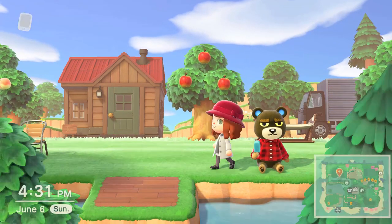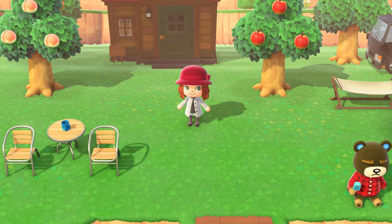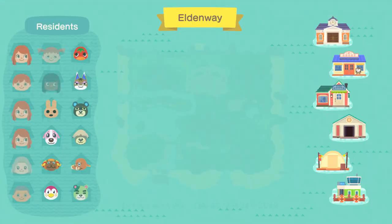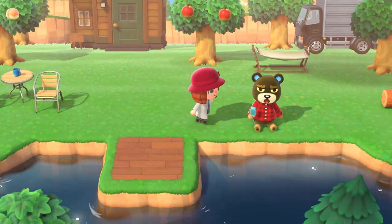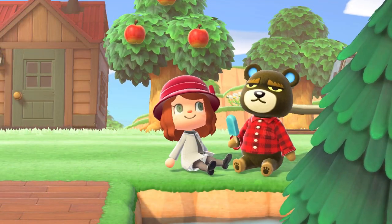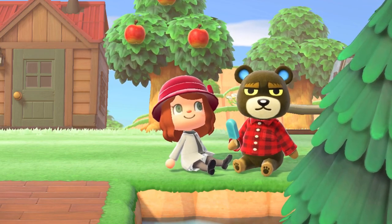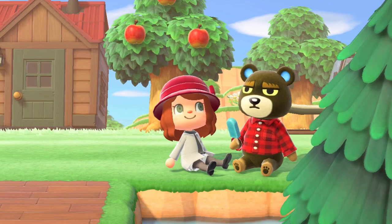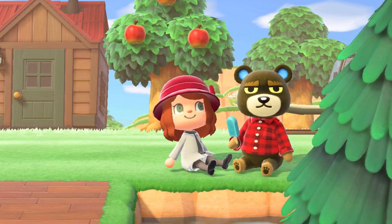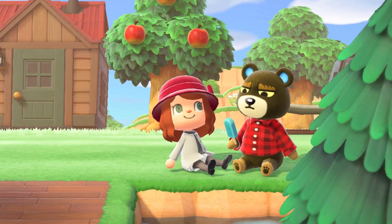I think that's every area — every area in Pocket Camp right there. Every area I recreated, it really took up a whole island, but it's really not that much. There's the dream address if you would like to visit yourself, but a word of warning: this island ain't gonna be here long. So there you have it — the end of the Pocket Camp recreation, the end of this series. I do have three other videos going over how I made each area, and they could be interesting to watch because a lot of the items you saw here today didn't come out until 2.0, so they look pretty janky compared to this.